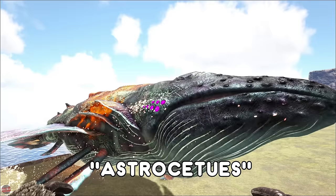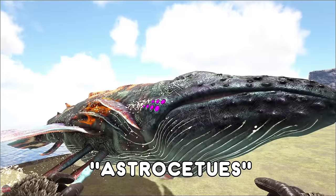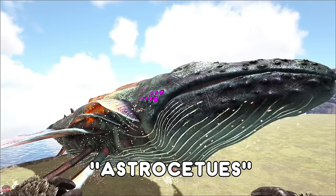The Space Whale, or the Astrocetus, is found on Genesis in the Lunar Biome. To tame these you need to get one of those tech skiffs or hovercrafts and get a cannon and shoot them at their face, kind of like you would with the Titanosaur. This is a massive, huge trophy creature.